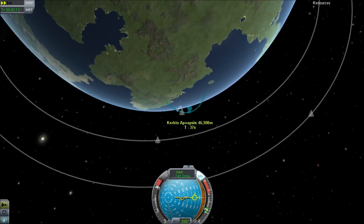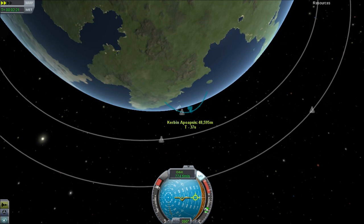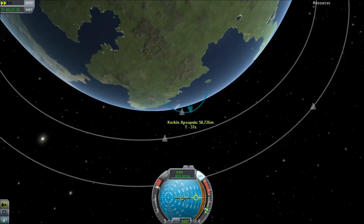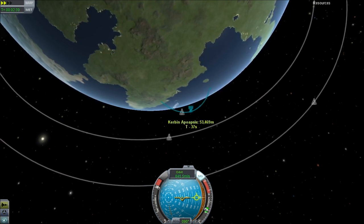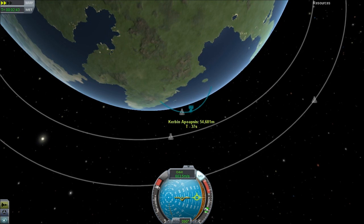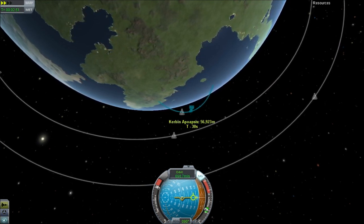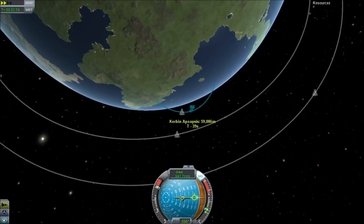There's a bug definitely in this version where if you join a ship to another ship, the whole icon resets. The name of the ship remains the original. I think if you are flying one as you dock it to the other, then the other name stays the same.